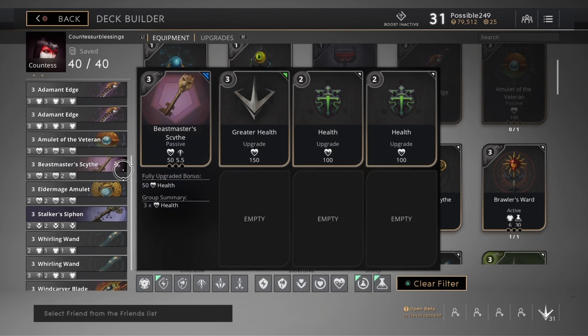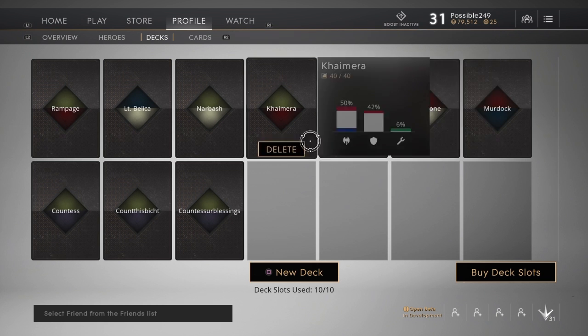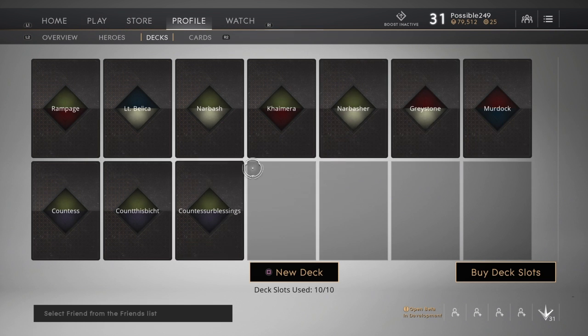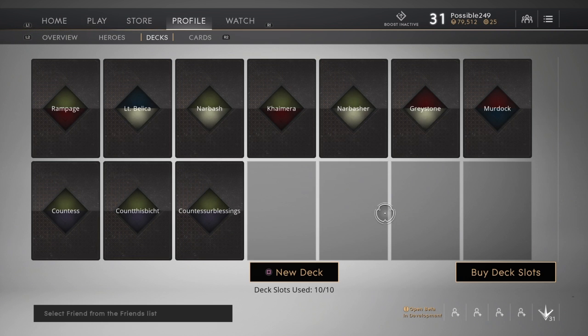In my next deck build video I'm gonna show you Narbash — I'm gonna make a few tweaks to this one but I'll do a Narbash build. I'm also uploading a Narbash game where we win, and it was a really good win. Along with a really good win with Countess — both don't really have commentary but it's really good gameplay, especially my last Countess one which will be uploaded with this deck build. Anyway, this is Aaron, I'm signing out. Be sure to like, share, and follow us on Adelphos. We'll talk to you later.